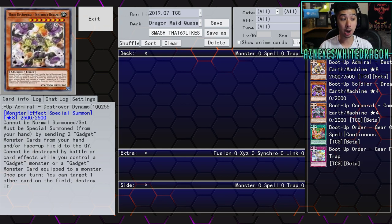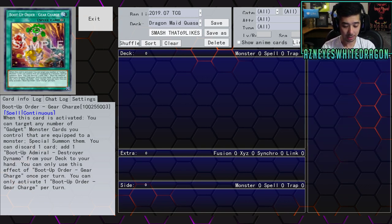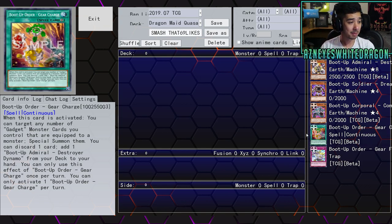Next up we have a continuous spell card called Boot Up Order Gear Charge — or Boot Up Command Gear Load, names might be a little different here. When this card is activated, you can target any number of Gadget monster cards you control that are equipped to a monster and special summon them. Then you can discard one card to add one Boot Up Admiral Destroyer Dynamo from your deck to your hand. You can only use this effect once per turn, and you can only activate one Boot Up Order Gear Charge per turn. That's an insane effect. You can already summon basically double them and proc their effects — that's looking not too bad for Gadgets.